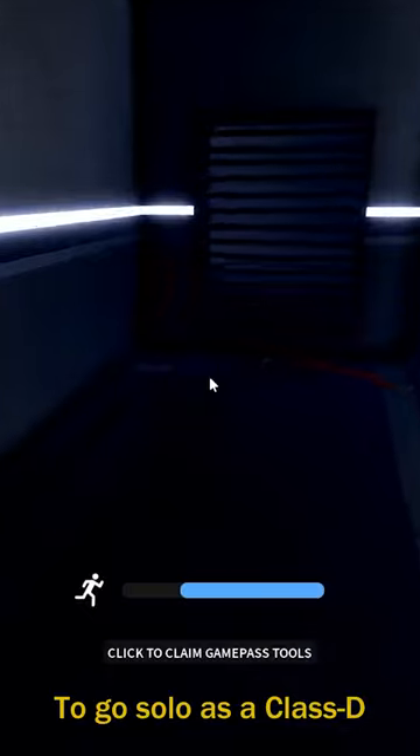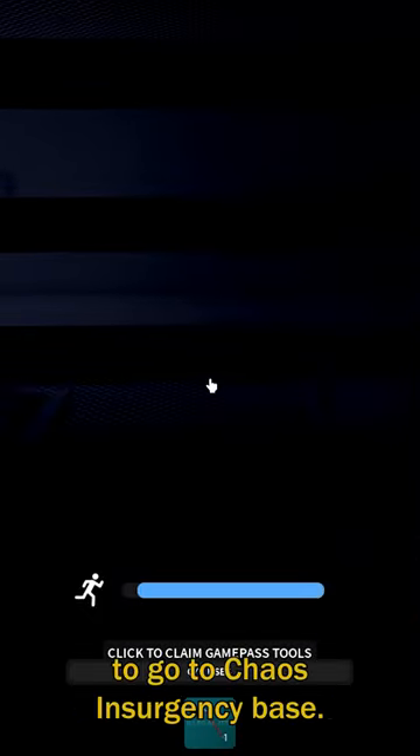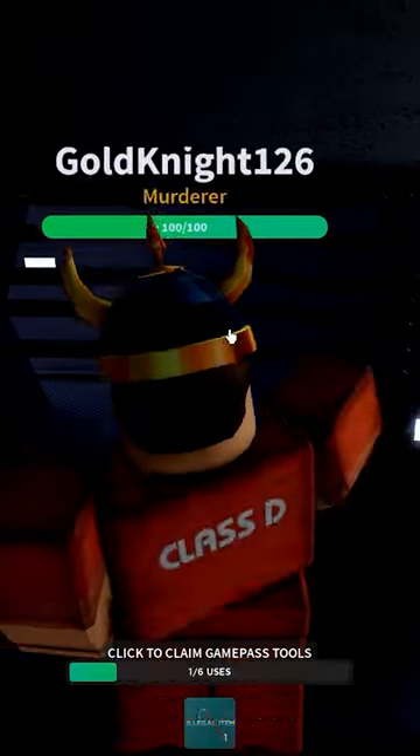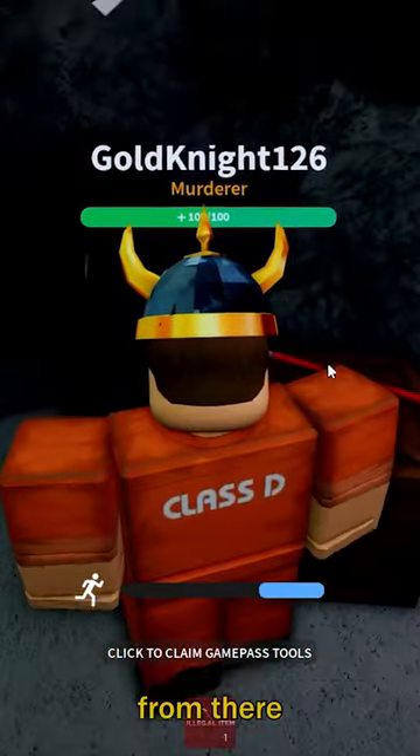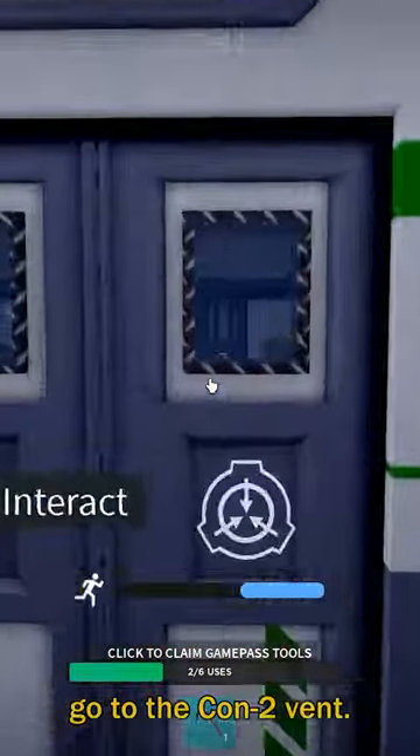To go solo as a Class D, first you have to get the Crowbar and go into the vents to go to Chaos Insurgency Base. Then you have to get the Crowbar from there so that you have a new Crowbar, and then you have to go to the Con-2 vents.